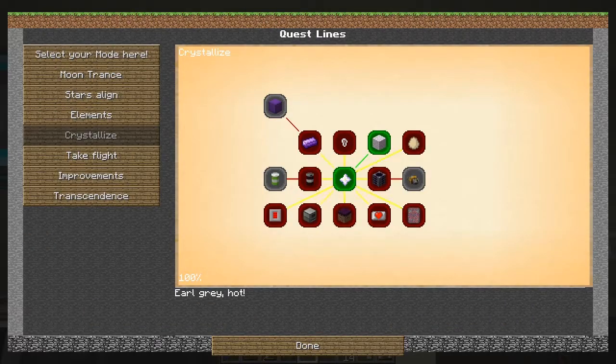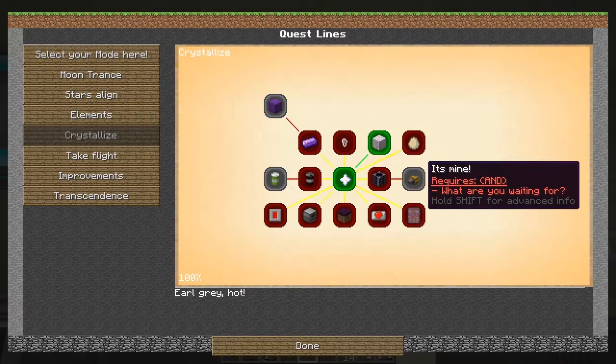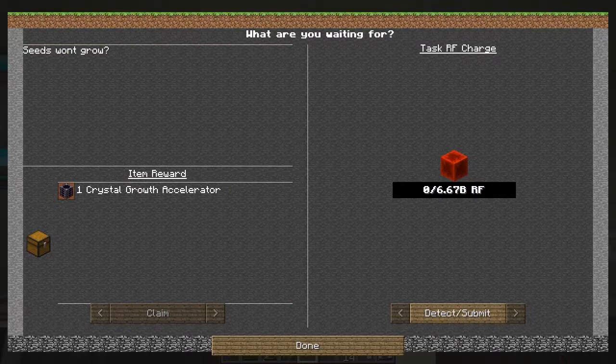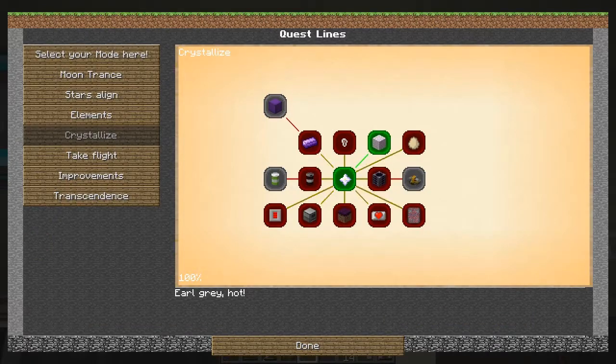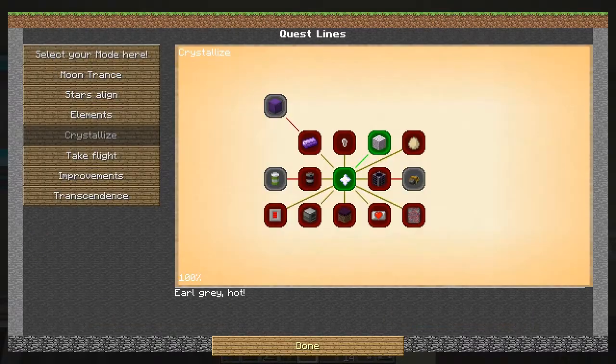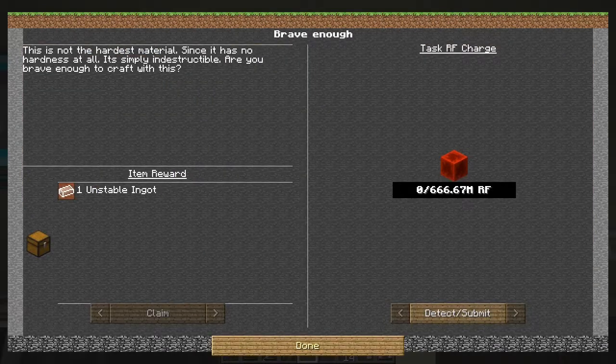That might help with my other bit. There's also a miner here for an astro miner which looks quite good, and we can also do this one that gives a crystal growth accelerator — which I've already got, so I don't see any point. I think we need to open up the next one: Draconian ingots. Again it's 6.7 billion RF and you can claim that one. Unstable ingots...